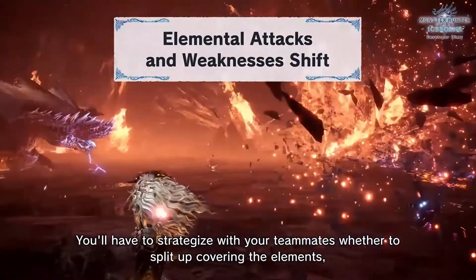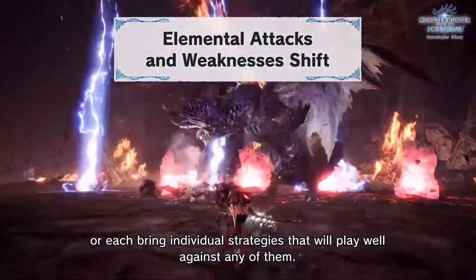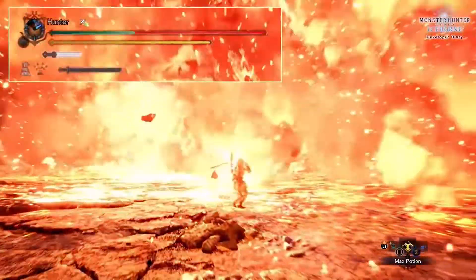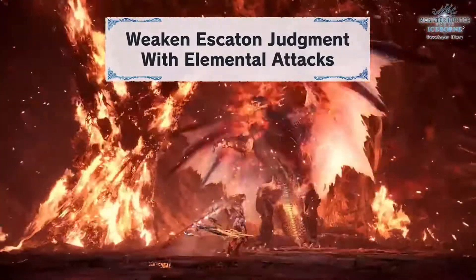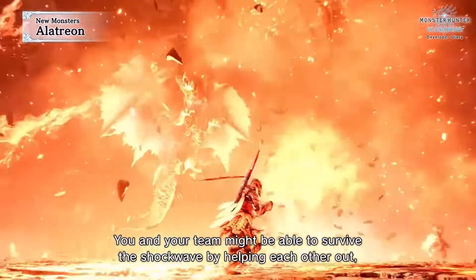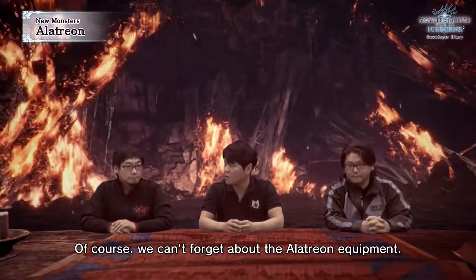You'll have to strategize with your teammates - whether to split up covering the elements or each bring individual strategies that will play well against any of them. One thing to watch out for is the powerful shockwave it emits when changing between elements - that's gonna wreck a lot of players. You'll need to attack Alatreon with elemental weapons and continue to damage it. You and your team might be able to survive the shockwave by helping each other out.